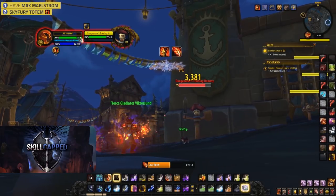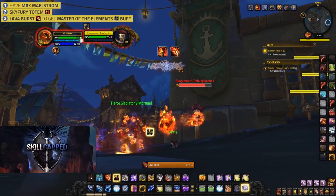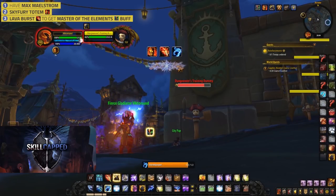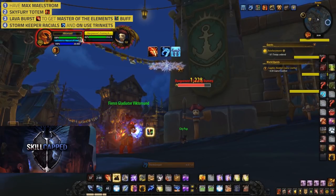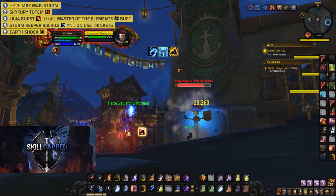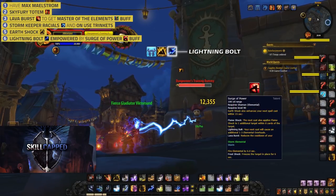After that, you want to Lava Burst to get up your Master of the Elements buff. After the Lava Burst, you're going to want to prep your Stormkeeper, in conjunction with any unused trinkets or racials you may have. After that, we want to Earthshock, empowered by your Master of the Elements buff, followed up by a Lightning Bolt empowered by your Surge of Power buff.